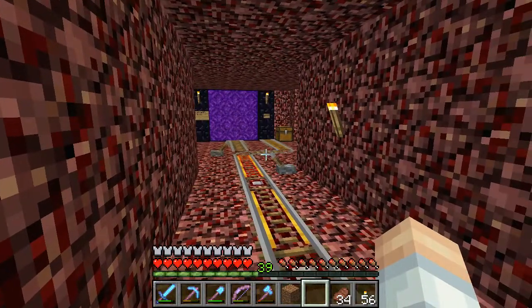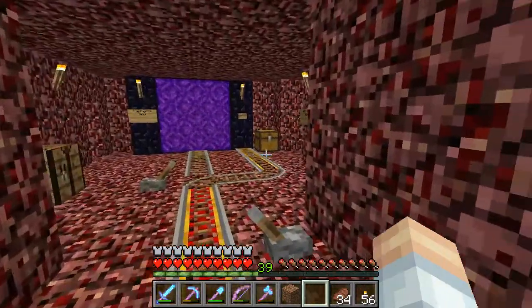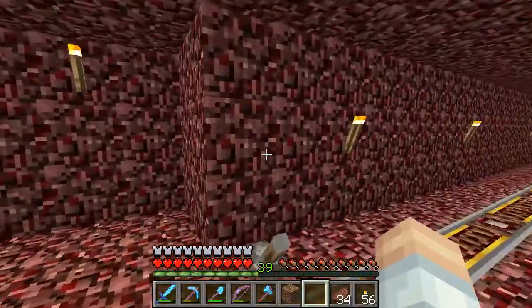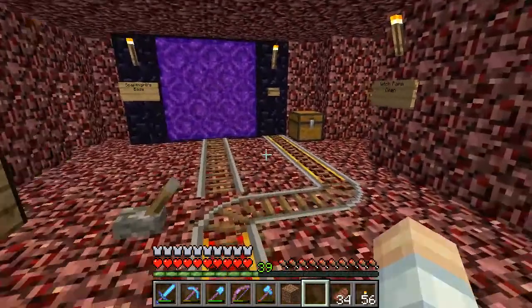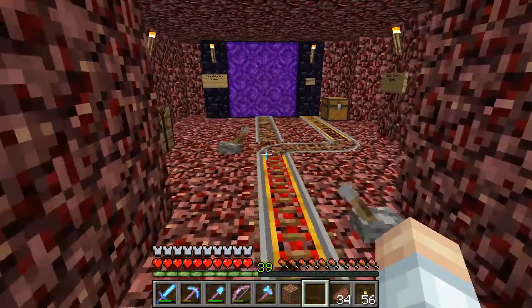Today's episode is on how to use the Witch Farm. It is pretty simple to use. What we are going to do first is come down the Nether Tunnel to my base — Soap's base — because the Witch Farm is right close to my base.